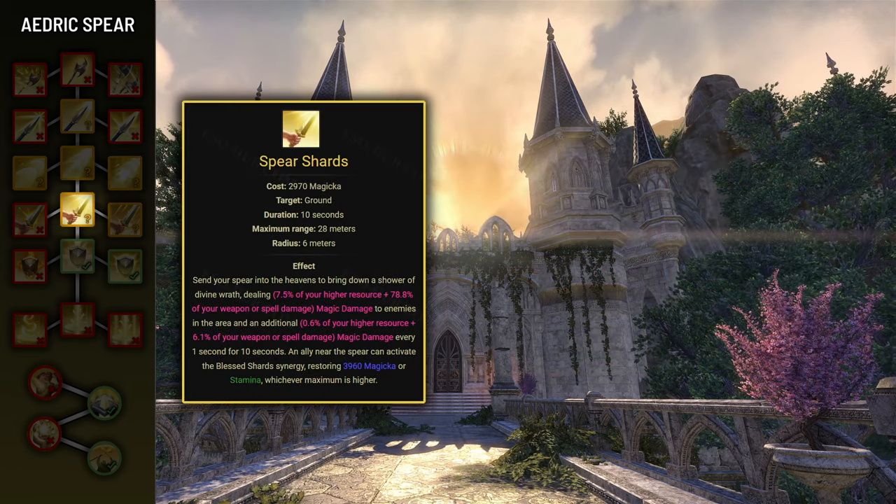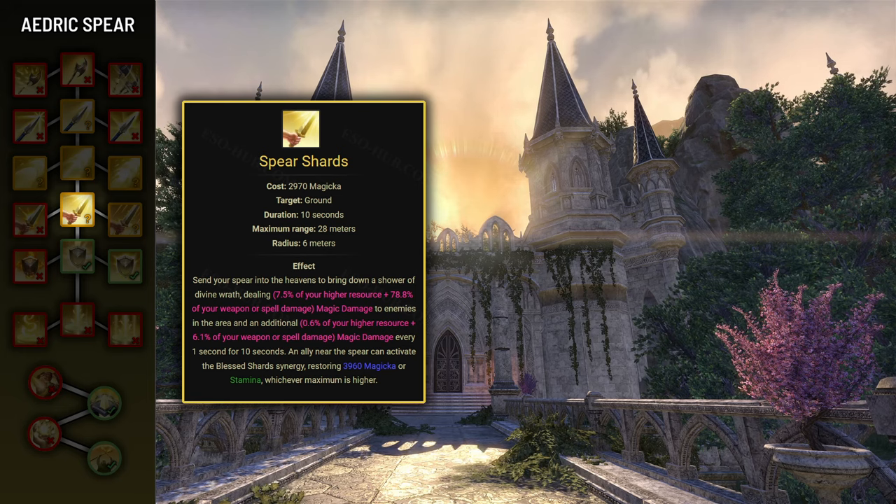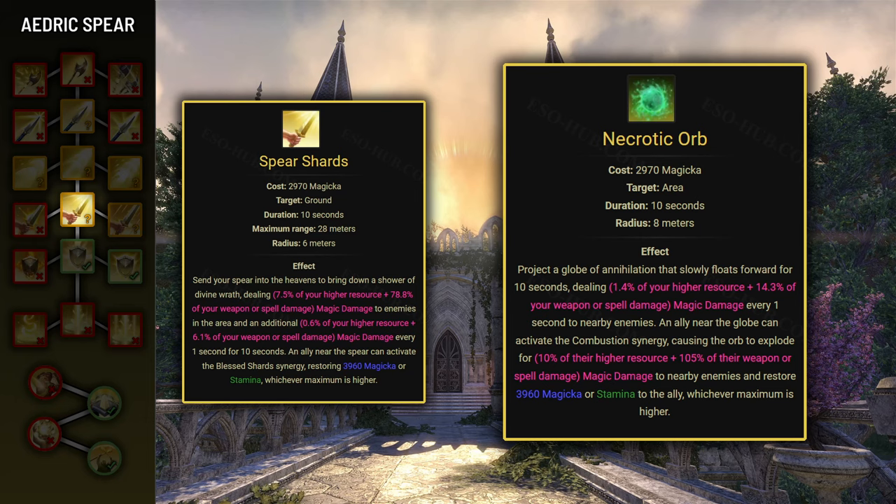Next we have Spear Shard, which sends a spear dealing damage and leaving a DoT in a 6-meter circle up to 28 meters away. A single ally near the spear can activate a synergy restoring 3960 stamina or magicka. However, this synergy shares a cooldown with Necrotic Orb's Combustion synergy, and Combustion also deals damage on top of restoring resources. So the only time you'd want to use Spear Shard is when you need to grant a synergy to an ally really far away who can't be reached with Necrotic Orb.